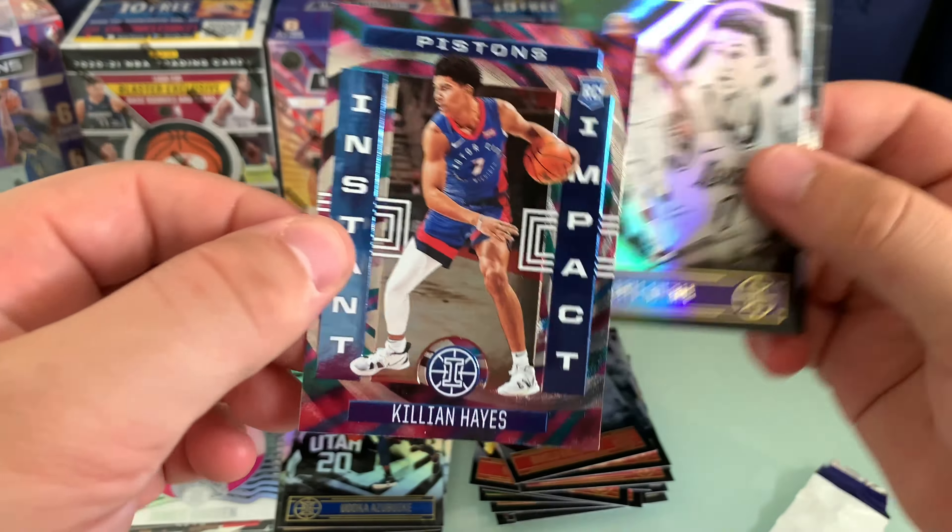We've got a Valanciunas. And this insert is a Shea — a Rookie Reflections. The top half is Tyrese Maxey from the Sixers, one of my beloved, probably my biggest PC rookie right now. And the other side is Shea, who's on the Thunder. That's a very cool card. If I knew that card was in the checklist, this would definitely be one that I was hunting. Big fan of that.